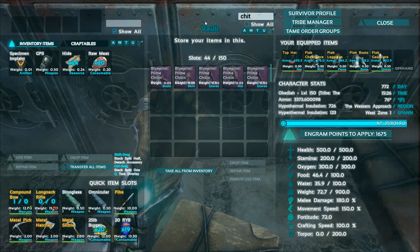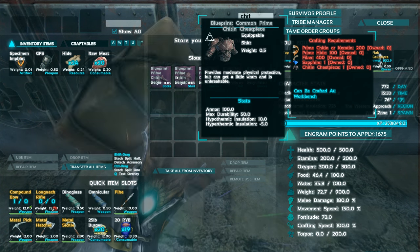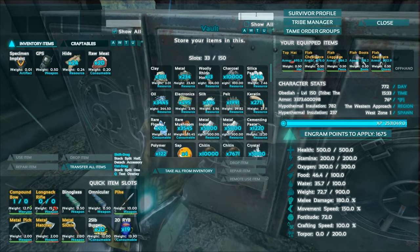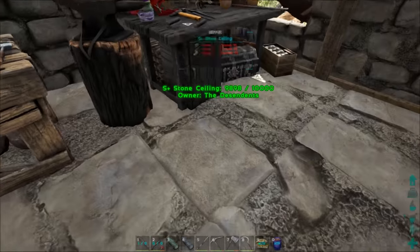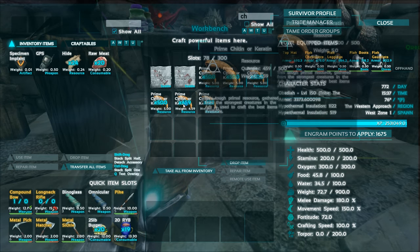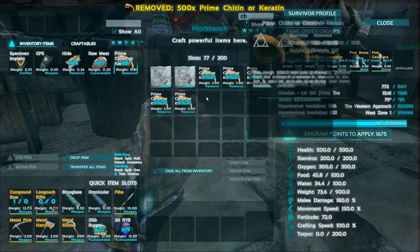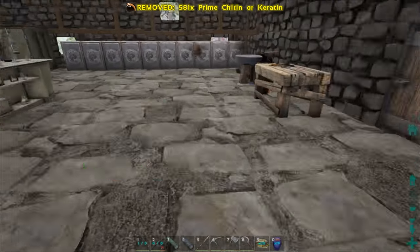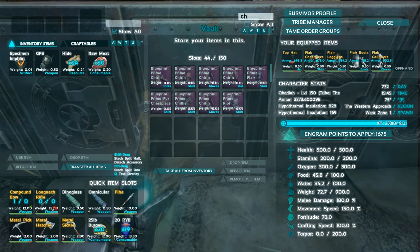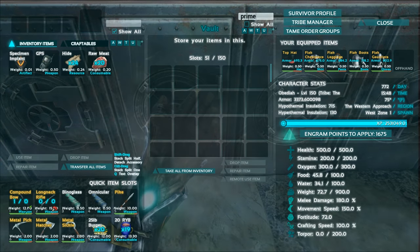The chitin stuff takes no black pearls — it takes prime hide, prime chitin, and keratin, which we have a lot of. We've got about 2,581 keratin. The prime chitin armor also has double the armor value and is unbreakable, so chitin really might be the way to go.